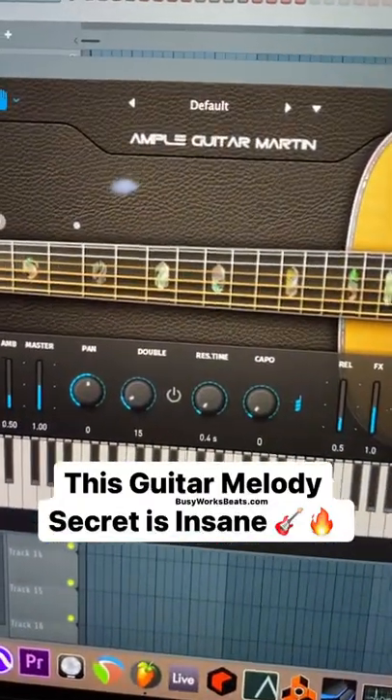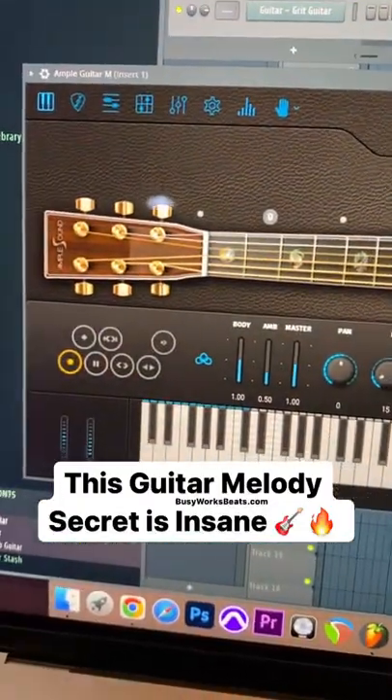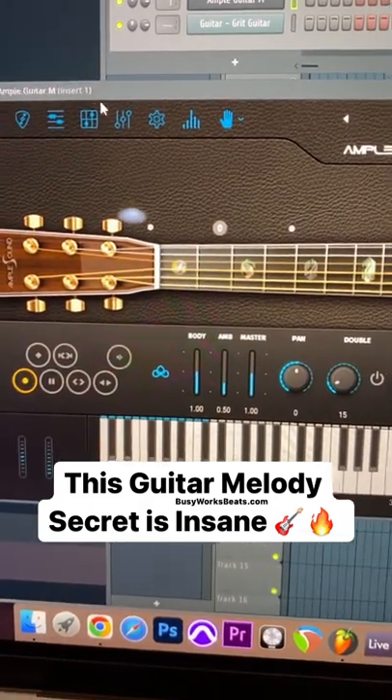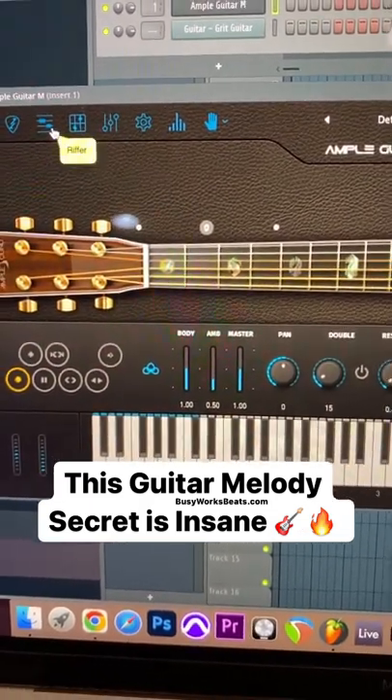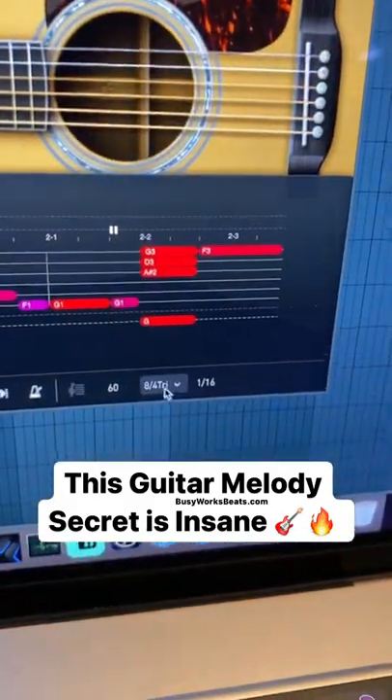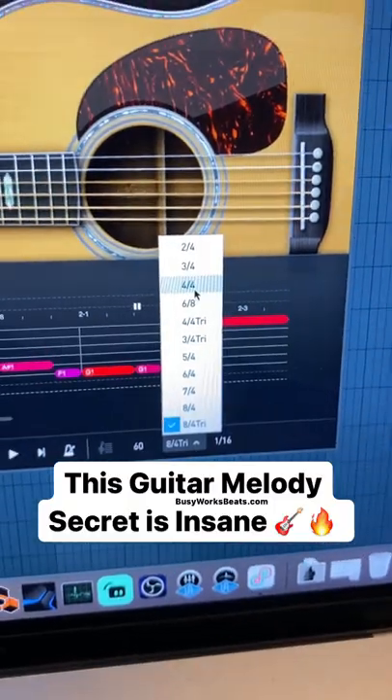Alright guys, I'm about to put you on a super game when it comes to guitar melodies. I'm using this to design the Narcos pack that we're about to drop. This plugin is called Ample Guitar M from Ample Sound. Click on the riffer tab and in the bottom right side, switch this to any time signature you like.